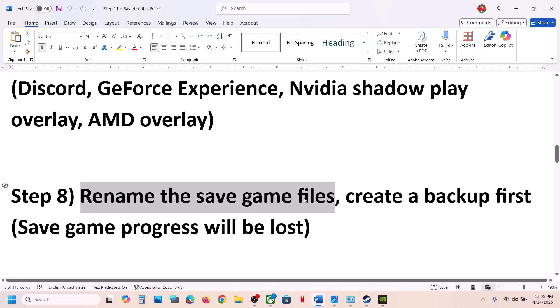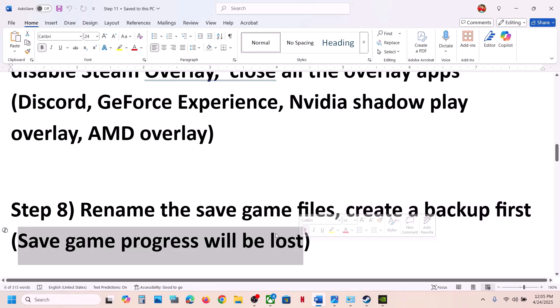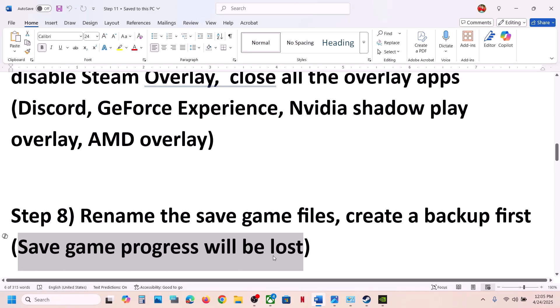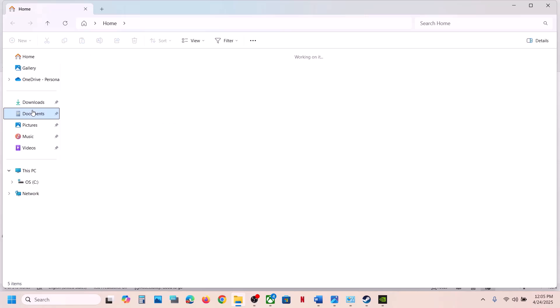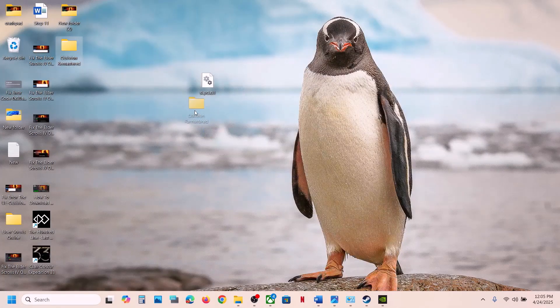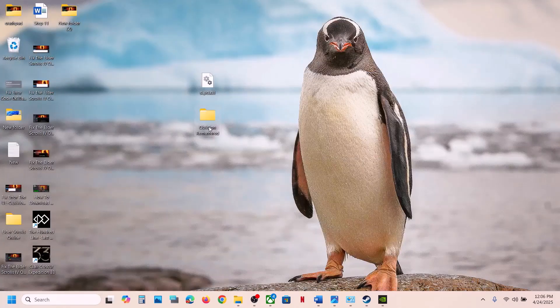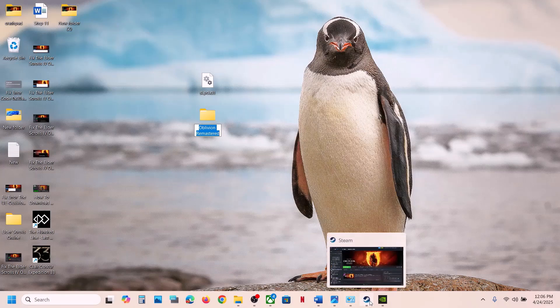The next step is to rename the save game files — but first create a backup, because renaming or deleting save files means losing all game progress. Go to File Explorer, open the Documents folder, then My Games. Copy the game folder and paste it to the Desktop as a backup. Then rename or delete the original game folder, launch the game and check.